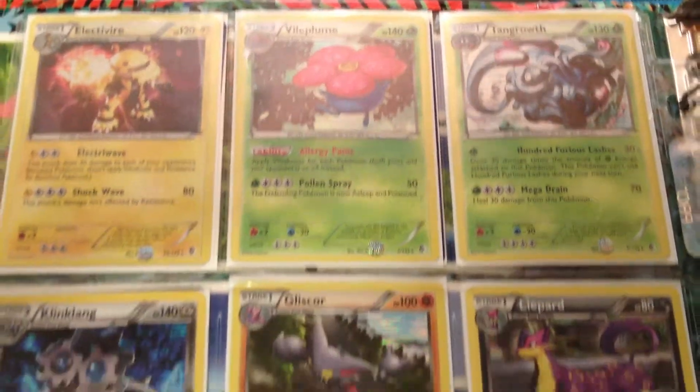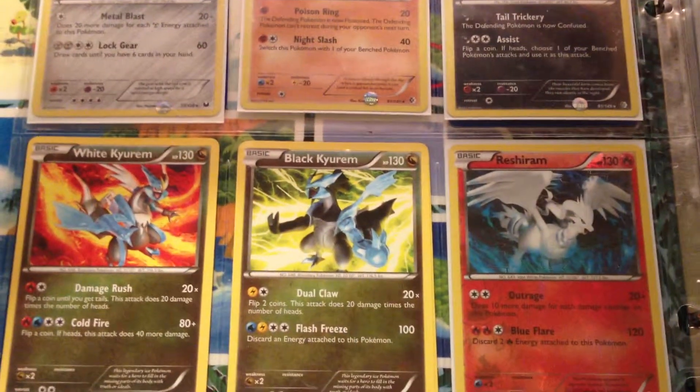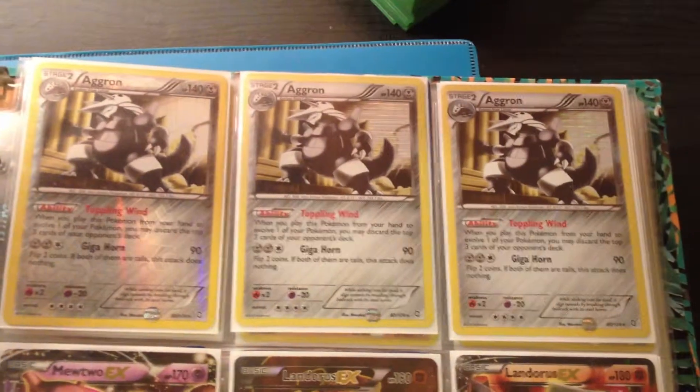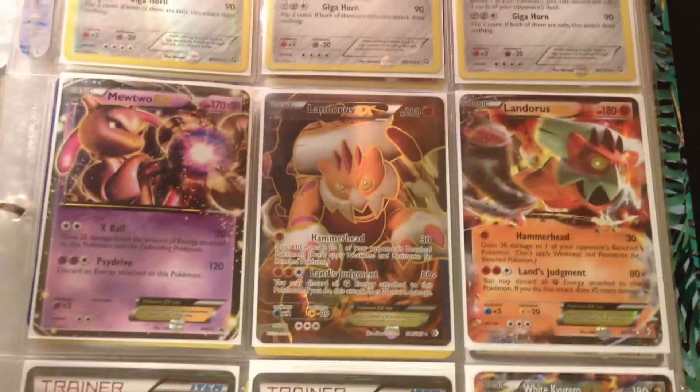Divi, Vilebloom, Tancroth, Deliscor, Clang Clang, Lyprood. Normal Rare, White Black Curum, Rushy Ram, Reverse. Triple Igrons, two are Reverse. Full Art Landorus, Mitsu EX from Tin. Regular Landorus EX.